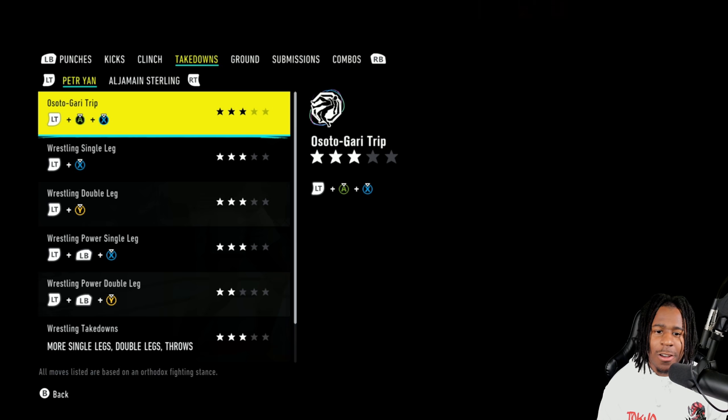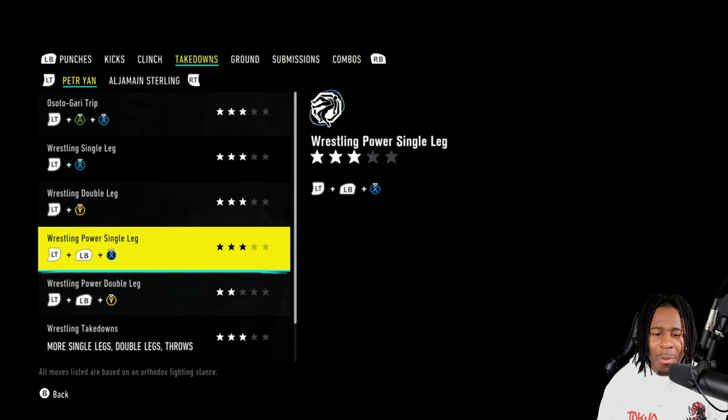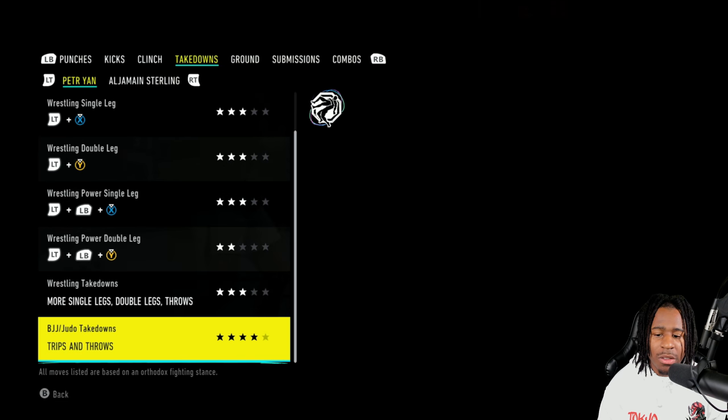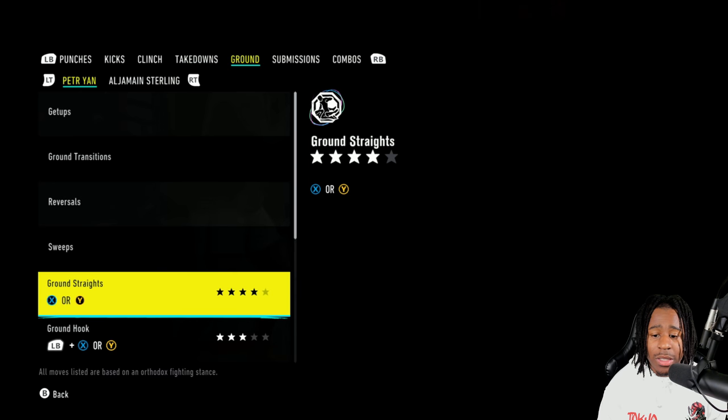He has the ostigari trip — I hate this trip. He also has single leg and double leg at level 3, power single level 3, power double level 2, wrestling takedowns level 3, and BJJ/judo takedowns are level 4. Moving to his ground game, the ground straight is level 4.